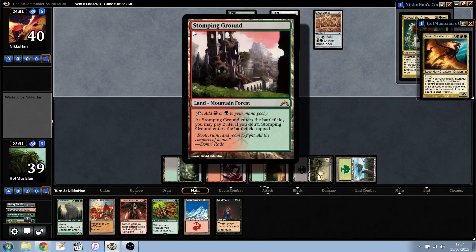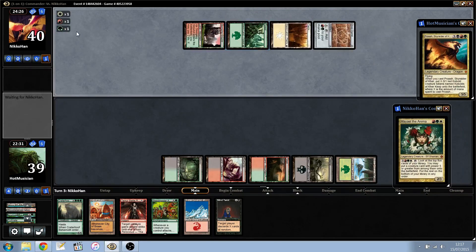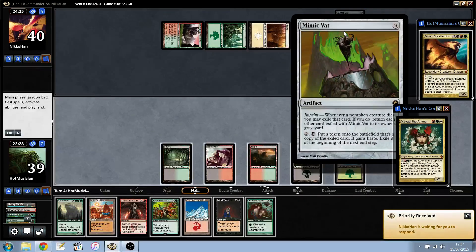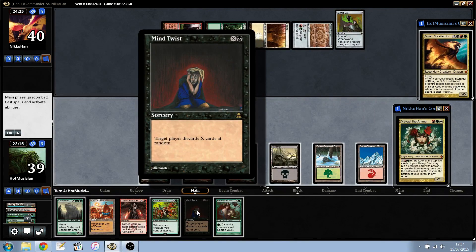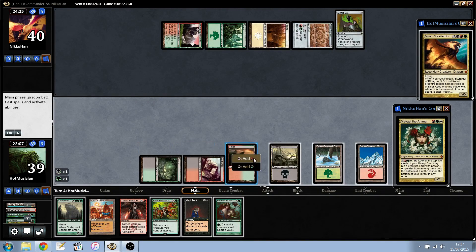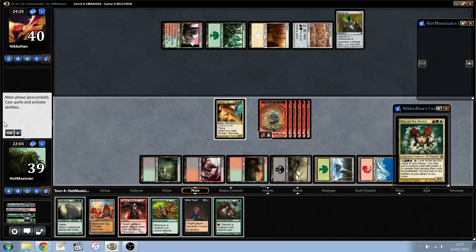They place a tapped Stomping Ground, so they don't have the Oracle. We can copy cobbles. We can cast Mine Twist here and that makes the game not fun at all. On the other hand, we can just go for push and make this a more fun game.